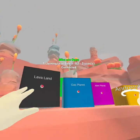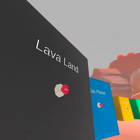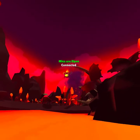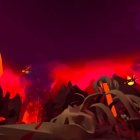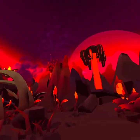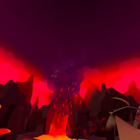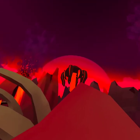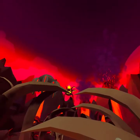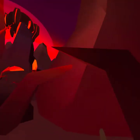The sixth map is Lava Land. I don't think anyone comes here because it's not really popular anymore. This is Lava Land and you're probably wondering what those things are right there — I don't know what they're called.